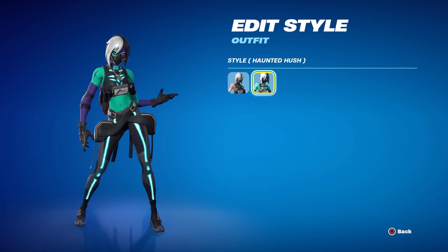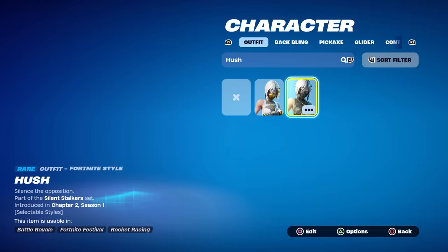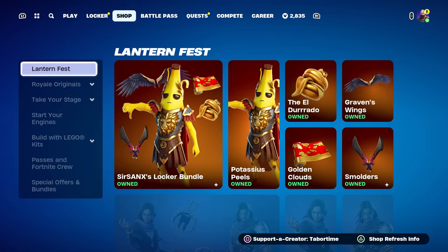Her original skin was pretty good in and of itself, but then it got the Cruella de Vil Haunted Hush — I love that hair color. The new one looks like her hair is a little different with a lot more bright white color scheme, still with red eyes. It looks pretty good, but if you come to the shop, it's not there. So let me just rapid-fire this shop because I don't think it's that great.